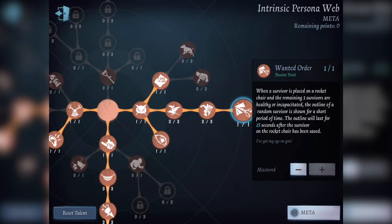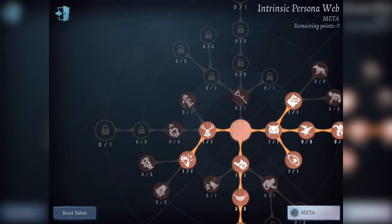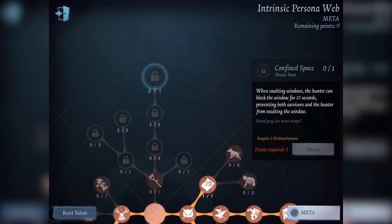This is a very good trait. I was deciding which bottom trait I wanted. The reason I picked Warranted Order is because the other traits simply are not too good in my opinion. Insolence is not good at all, especially on the Clown — it serves no purpose. On maybe the Gamekeeper it would be pretty good, but if you're good at finding survivors you don't need it. Confined Space is also a good trait — when vaulting windows the Hunter can block the window for 20 seconds. This stops survivors like Thieves or Forwards spamming the same window over and over again, but it just doesn't fit my play style and I didn't get much use out of it.